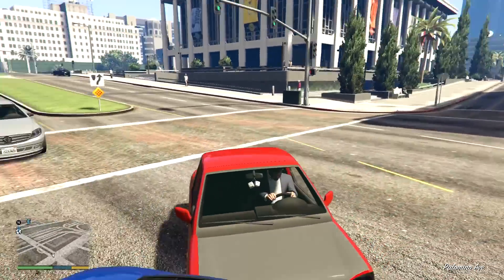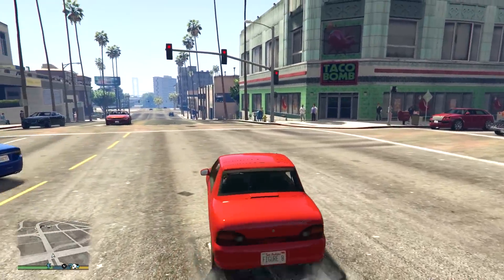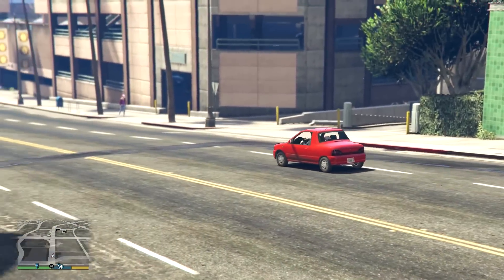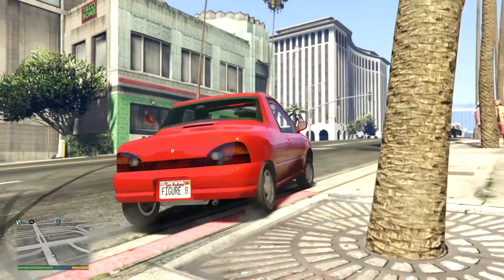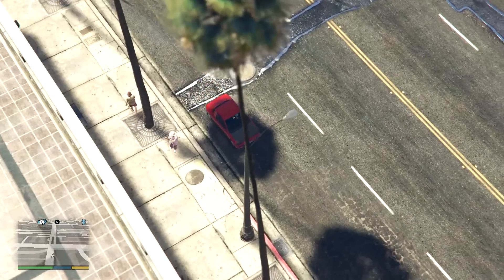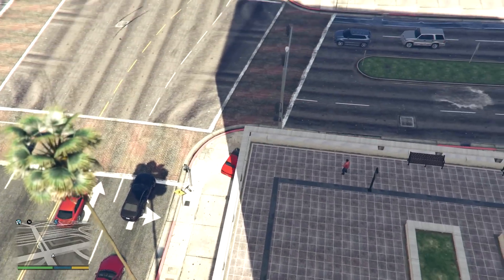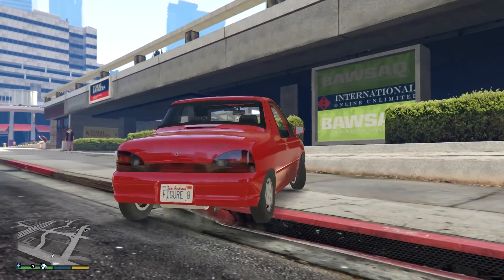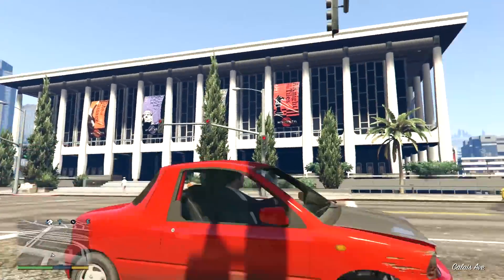It is a Subaru Vivio. You probably won't be able to guess from the interior because this interior is taken from one of the standard cars in GTA 5. You may notice something's up because of the fluffy dice hanging from the mirror that do actually move — which I like, that's a nice touch. Look at that, this is my Subaru Vivio, which is incredibly dirty right now.